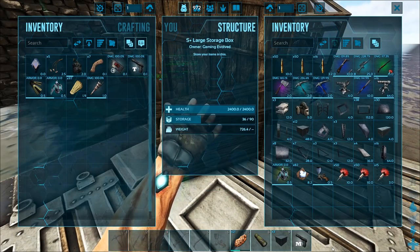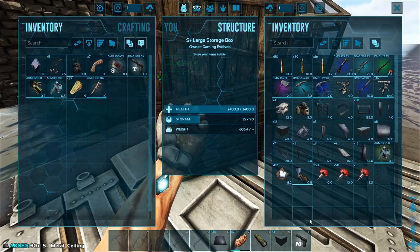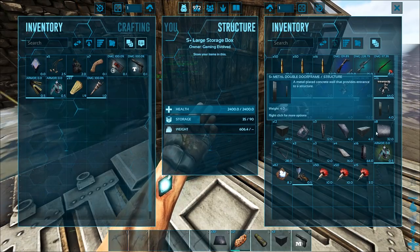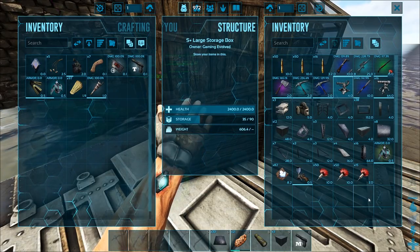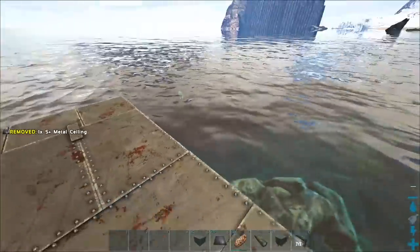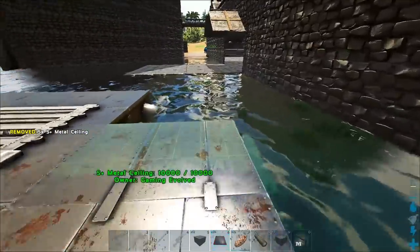Don't forget to hit that like button if you're enjoying the video. We're going with a square design on this — it's more like a tank on the water essentially. We have a minigun turret, plenty of auto turrets, and all the other bits. I just need to grab cables. We want to extend this out. I was thinking of making it a long boat but I like the idea of having a decent-sized space on the inside.